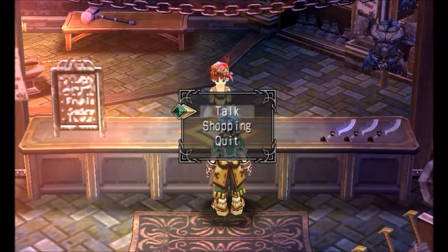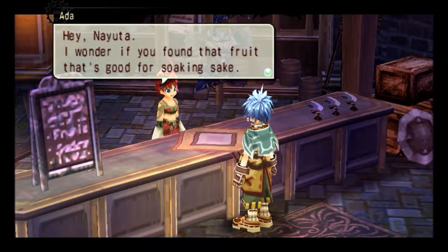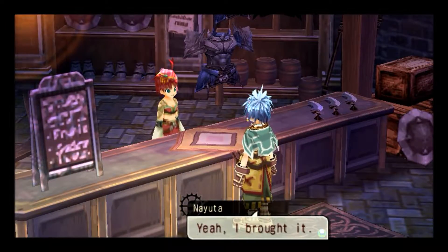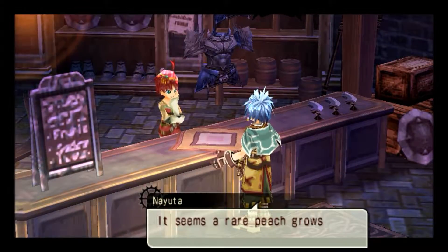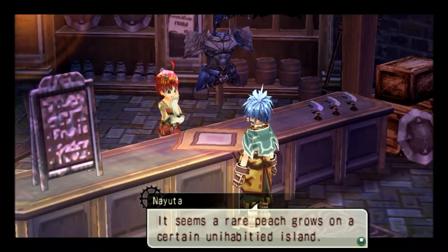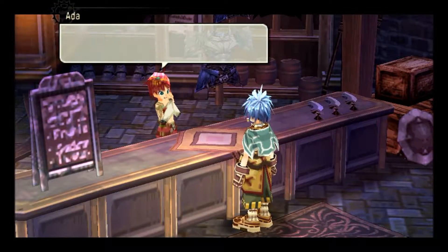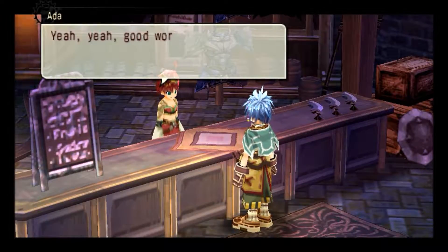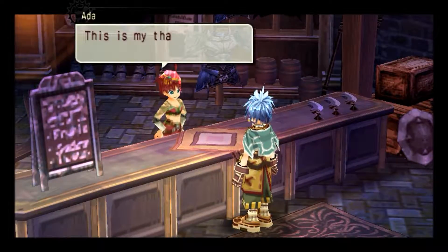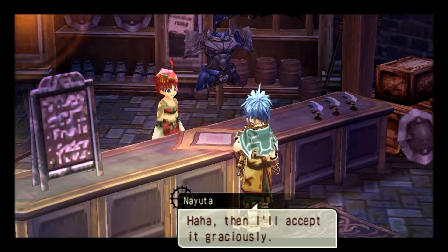We want to head back to Ada, let her know that we can have this fruit for her. You need to talk to her with square — I always forget about that. Niuda, I want you to find that fruit that's good for soaking sake. Yeah, I brought it. This is a peach? It's a rare peach that grows on a certain uninhabited island. It's said that you can get eternal youth from it, and it's amazingly delicious. The job's completed — good work. This is my thanks to you. Ooh — 600 gold. Awesome.